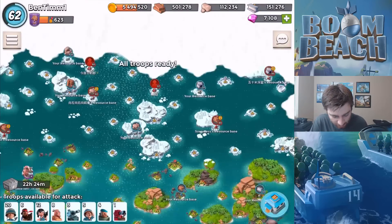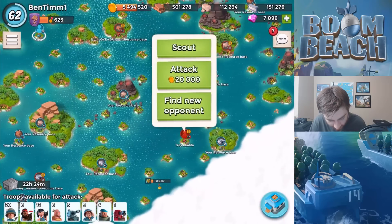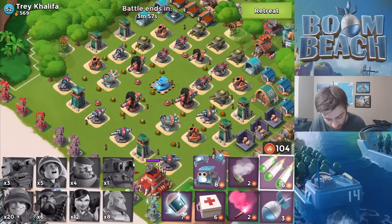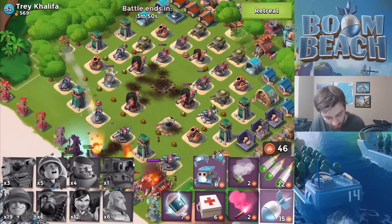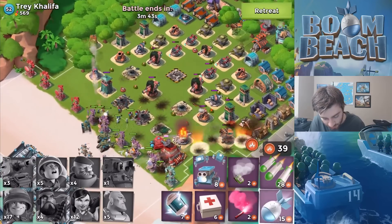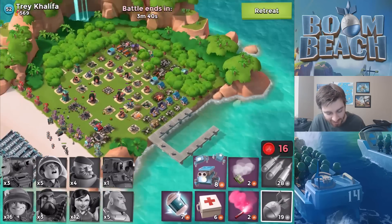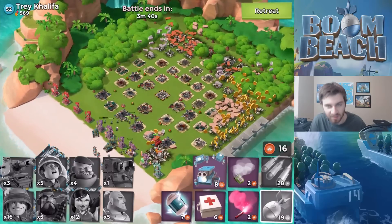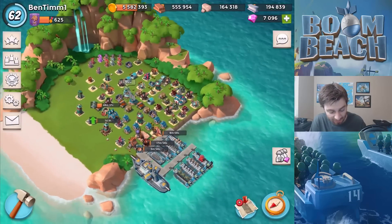We already have our sniper tower upgrading. Just going to steamroll this level 52 — there he is, he's offline. Oh, he's got a shock launcher, that'll make things interesting. We did a YOLO style attack — we didn't even clear any of his defenses with GBE first, which is what we usually do. Oh, his HQ is in the front — I'm a genius. He must be trying to drop victory points but I feel really dumb right now.